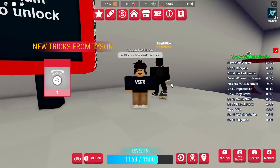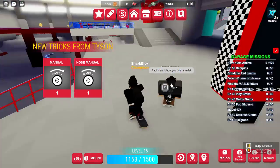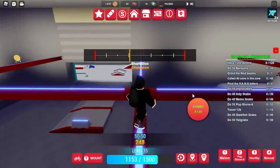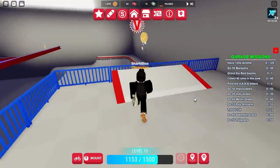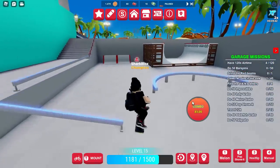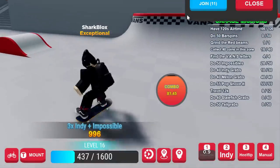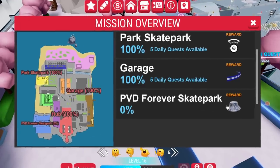Here we are at the Garage. This one is honestly pretty easy and didn't take too long — the area is so small. There are four Vans letters to find in total. The missions here are pretty self-explanatory: equip tricks, go around the map, get distance, find two coins. Once you 100% complete the Garage, move on to the PVD Forever Skate Park.